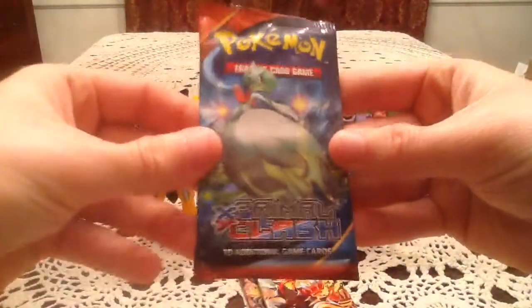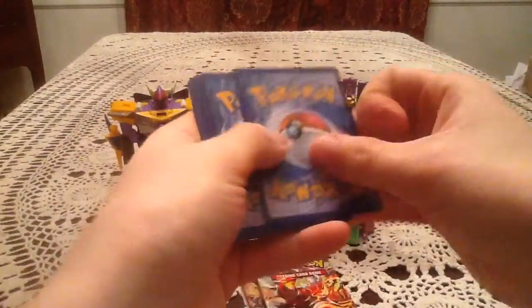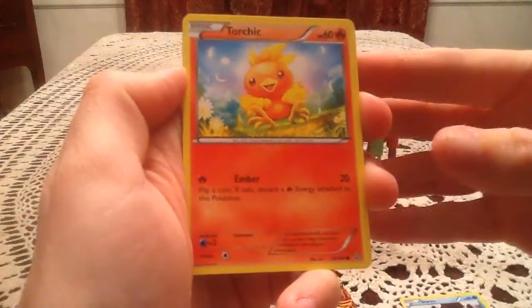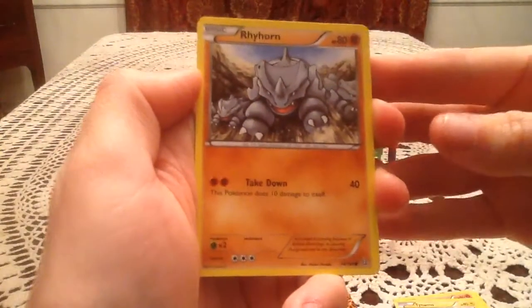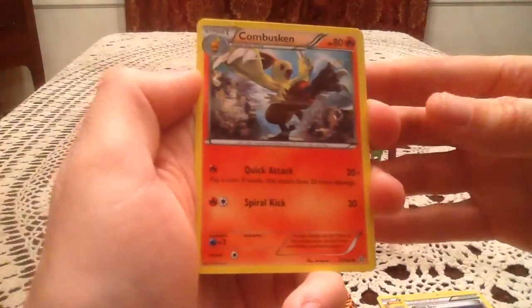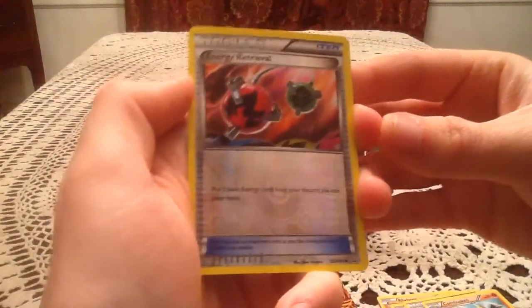We will go ahead and start with Mega Gardevoir. I just really hope I can pull something nice in one of these packs, just to help cheer me up after my just god-awful day at work. So in this first pack, we have a Staryu, Torchic, Tynemo, Rhyhorn, Tentacool, Mr. Mime, Rough Seas, Combusken, and the Reverse Holo is an Energy Retrieval.